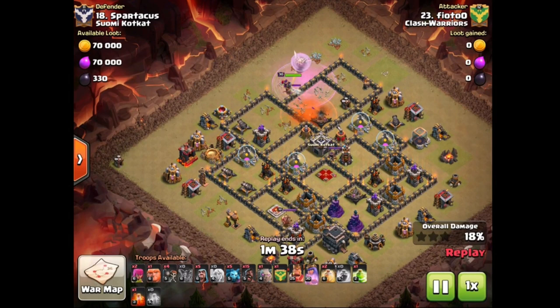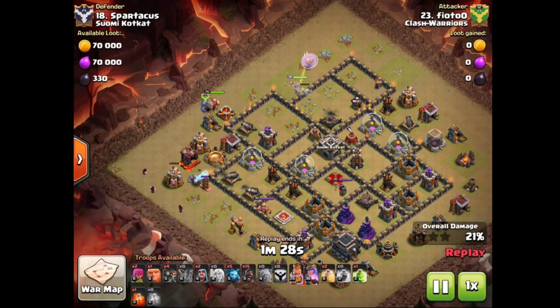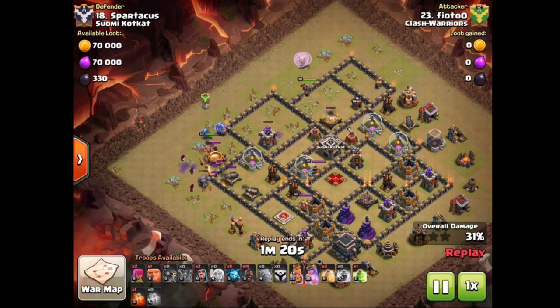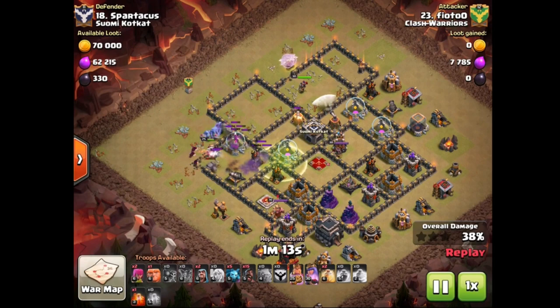Queen deciding to bust her way through the wall, so the expo is not going to be skipped because the queen is going to break in there — that's pretty funny. The golem comes in, taking out the tesla over here — that is meant to screw up your funnel — but the golem should move inside because the wall breakers are cracking the wall right next to its face. Bowlers are already doing work, taking out the archer tower. King, golem, bowlers moving in.